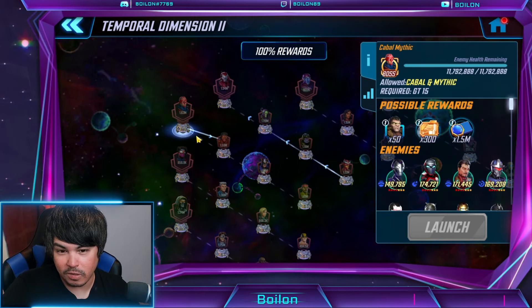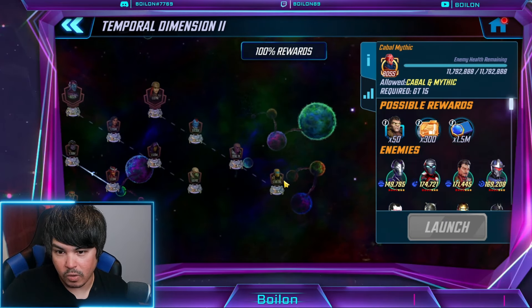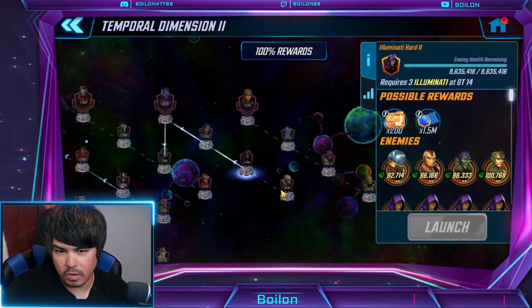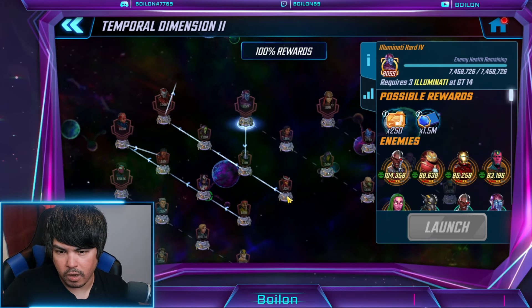Some Starbrand shards in there if you still need it and you're not at seven star. There's some training modules as well and a little bit of gold on this side. We have Gwenpool for whatever reason — she duplicated twice. You can see some more training mods, a little bit of gold, and some blue four ions as well.